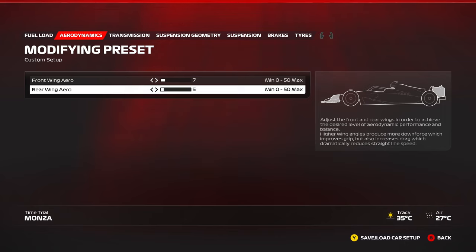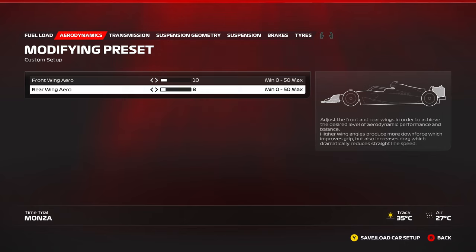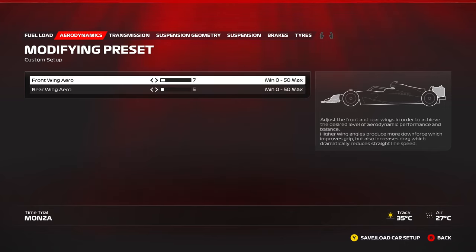Speaking of tire wear, the higher downforce you run, the less tire wear you accumulate over a stint. For example, if at 75 downforce you have 20% tire wear by lap 10, three clicks of extra downforce might give you one or two percent less wear. That's beneficial in 100% races. However, in this game you generally want to run as low downforce as possible — even at higher downforce tracks, reducing by one or two clicks is beneficial.